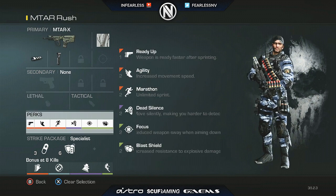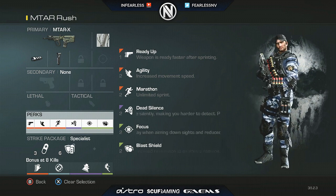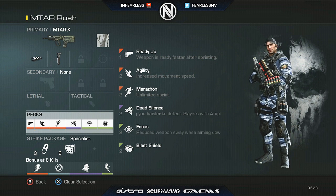The first class is just an MTAR rush class. I run the MTAR with muzzle brake and grip. Perks are Ready Up, Agility, Marathon, Dead Silence, Focus, and Blast Shield. I have Blast Shield because of rushing up to bombs, trying to get quick plants and avoid getting naded.